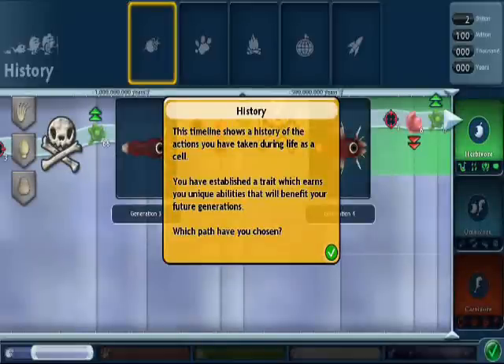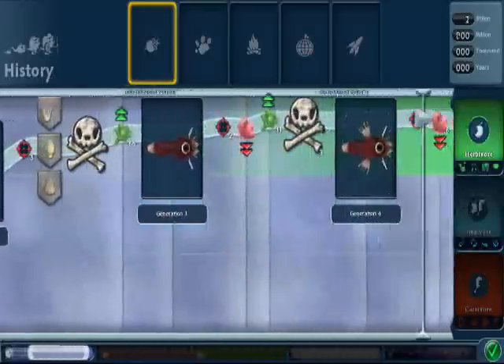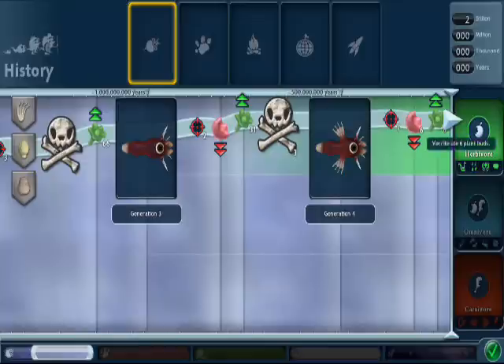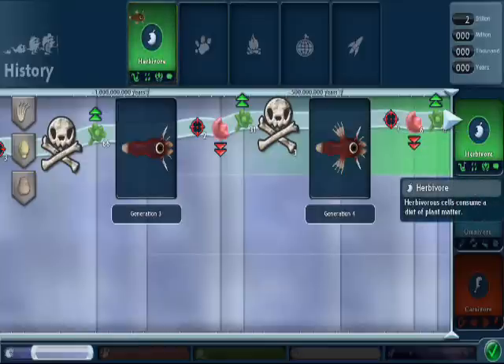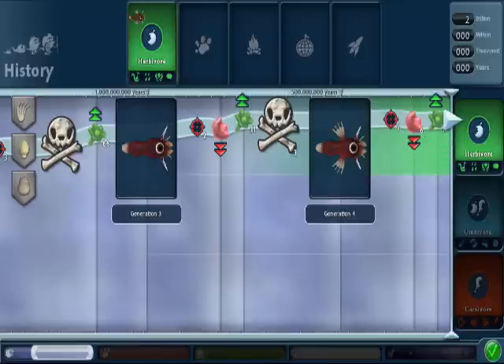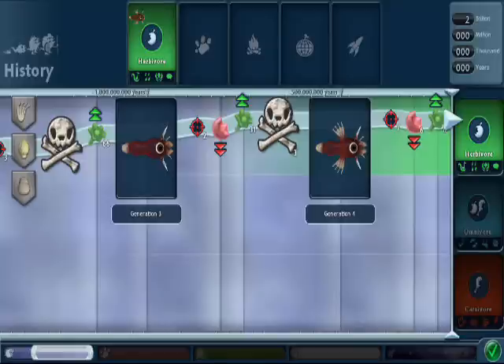Now this shows your timeline — what your creature looked like, how much you've eaten, when you died, what your creature looks like towards the end. I'm a herbivore at the end here, and underneath you can see omnivore and carnivore. If I had eaten a balance of plant and meat, it would have been in the middle; more meat would put it at carnivore. Each class has a different set of four moves which will help you throughout all the other stages.